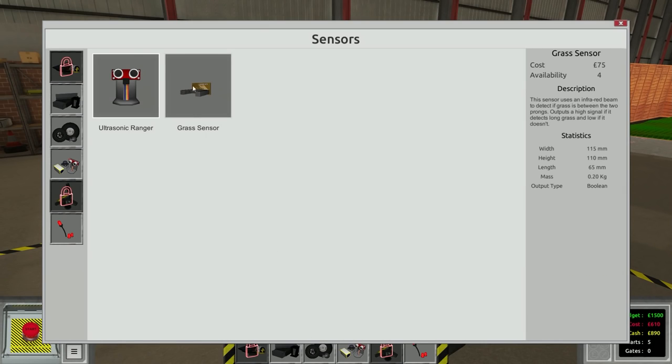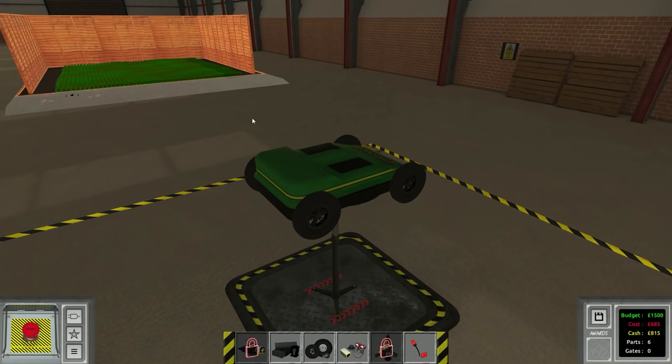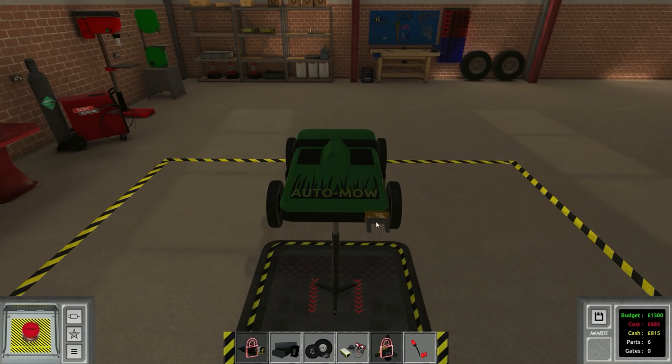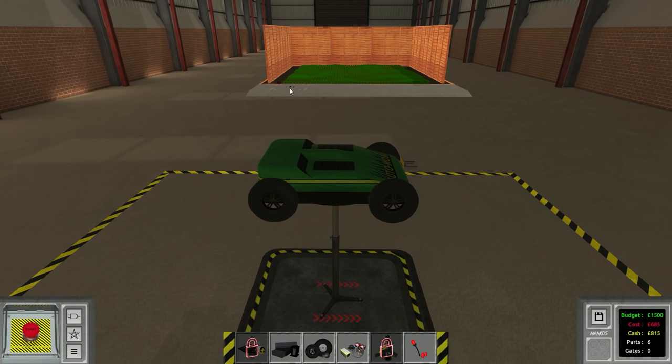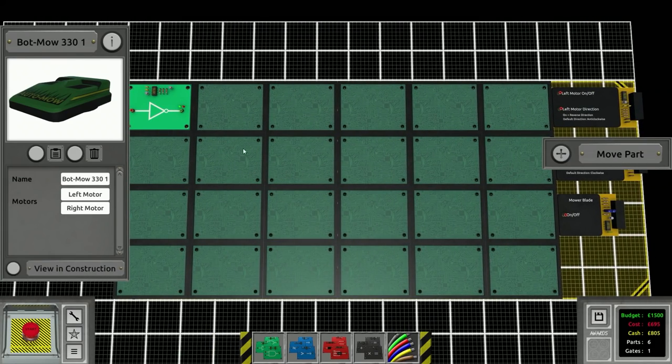We've got the mowing bot — we'll just put four wheels on it. The grass sensor uses an infrared beam to detect the grass between two prongs. I think the approach is really simple: because we're spiraling, and we're only allowed one sensor, all we have to do is make sure that if this sensor doesn't sense any grass it turns to the right. When it drives straight it'll go along this edge with the sensor just at the edge, then when it reaches the end it'll rotate right and keep going.